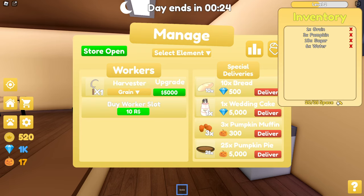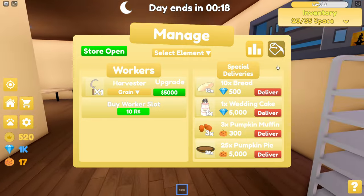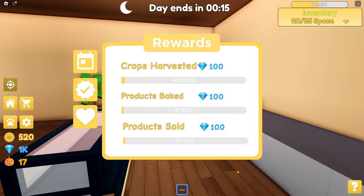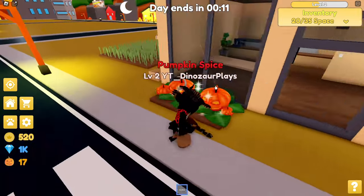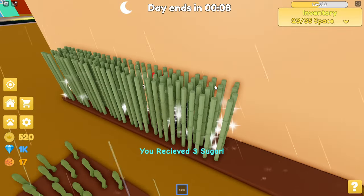Special deliveries? Okay, I have no idea. I have to get ten bread — I don't know what that does. What is that? Rewards? I'm not level three quite yet. And then — do I have a worker? Yeah. Once it probably grows, we'll harvest that stuff, which is pretty cool.